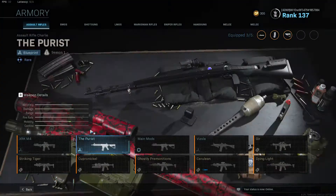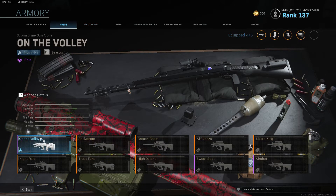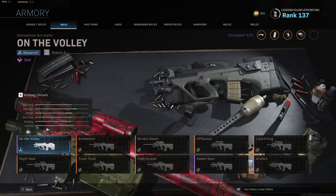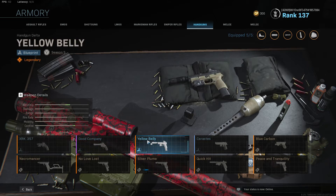Also in my armory, look at this — on the Volley, is this right? I haven't checked it yet. On the Volley it's just the normal AUG with the attachments that don't work. The handguns — Good Company — just the attachments. Yellow Belly — just the attachments.